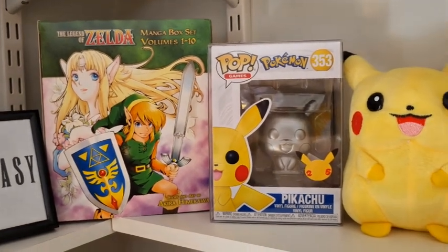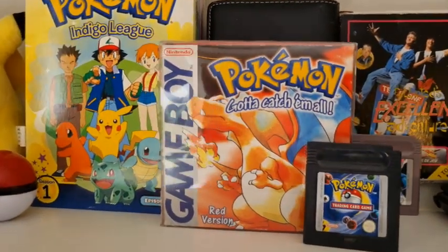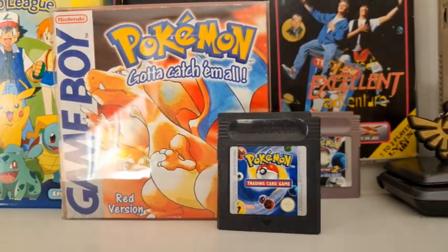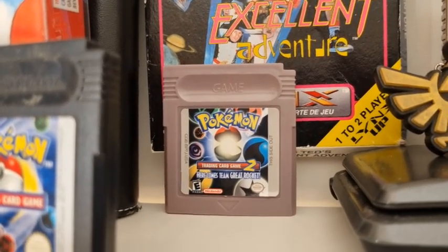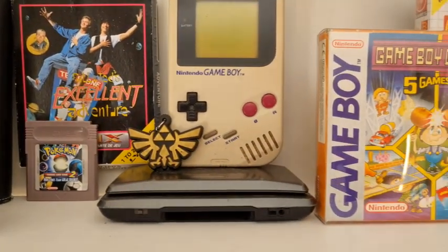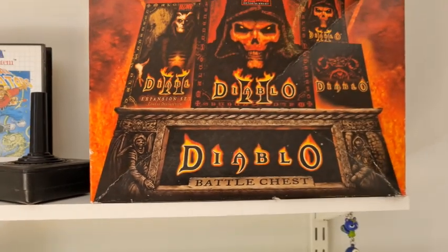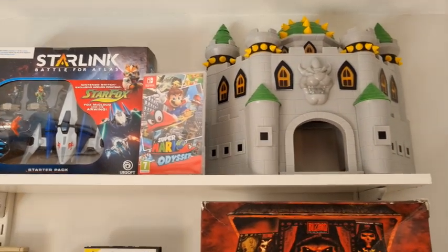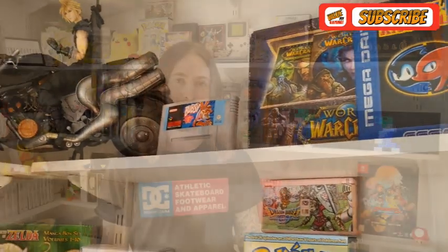Moving up, we have my Zelda manga, 25 Years of Pokémon, Pokémon Silver, a Pikachu Pop Vinyl, a lovely copy of Pokémon Red in a plastic protective case — that cost quite a lot of money. There's also the Trading Card Game and a bootleg Pokémon Trading Card Game 2: Here Comes Team Great Rocket. We have Bill & Ted's Excellent Adventure for the Atari, McDonald's Global Gladiators, my Diablo 2 Battle Chest, and a two-pound Bowser's Castle I got from a charity shop.